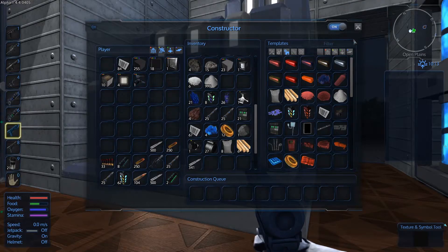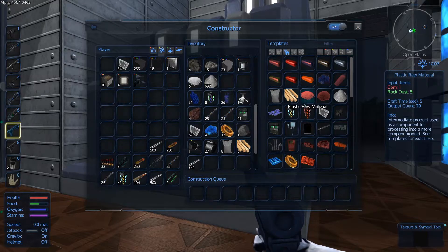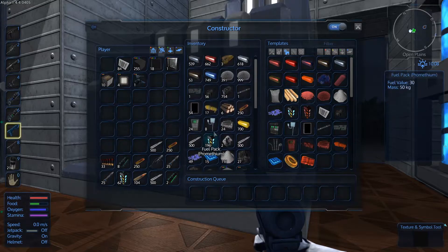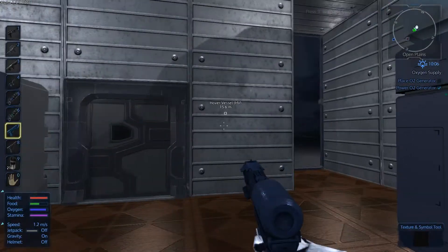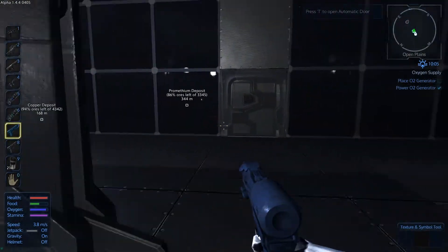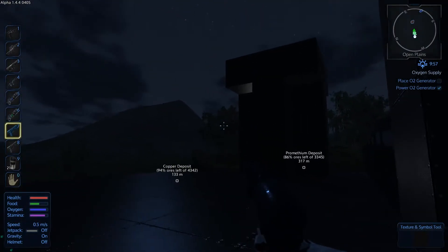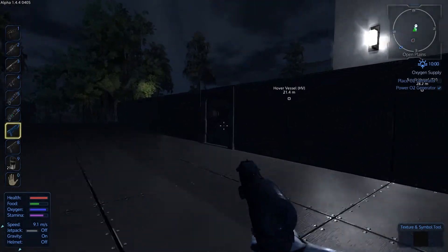So we've got another cannon turret. I haven't actually had any drone attacks for quite a while now, which is good in one way but a little bit disappointing in another, because you set these defenses up and you want them to be tested from time to time. We're going to need some lights around the place.